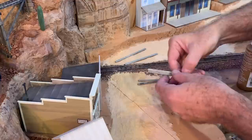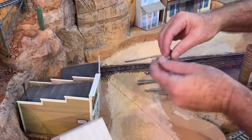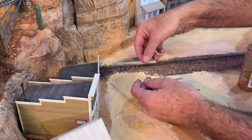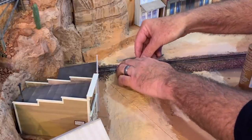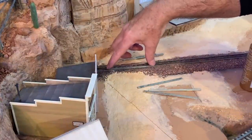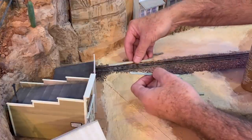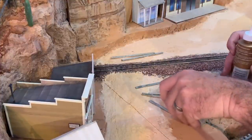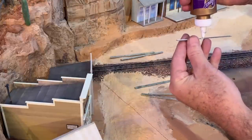Old timey wooden grade crossings like this are real easy to build. I'm using coffee stir sticks which measure out to about four by twelve, but between the rails I'm using O scale one by twelves. The reason I'm using thinner pieces between the rails is clearance — I don't want any couplers or anything hanging off the cars snagging on these pieces of wood. I've already stained these and cut them to about a scale 18 feet long, which matches the width of this road.